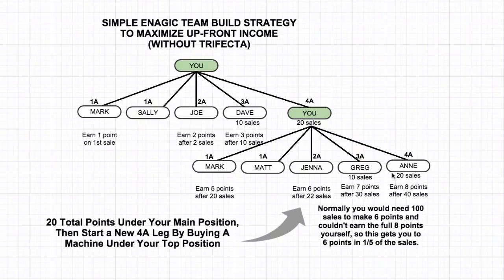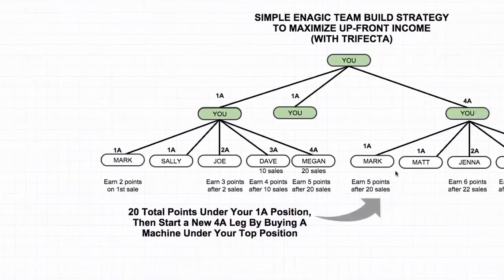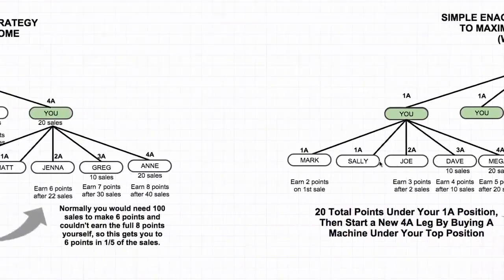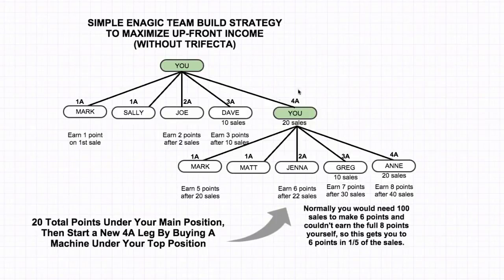The next thing I'm going to show you is with the trifecta. It's very similar — the only thing it does is kind of balances things out a little bit better. If you look at the previous plan, you actually only end up with one really good leg — it's kind of spread out with a bunch of different legs happening. With the Enagic compensation plan, you actually want to have two strong legs. That's kind of your big goal: to end up having two legs take off.